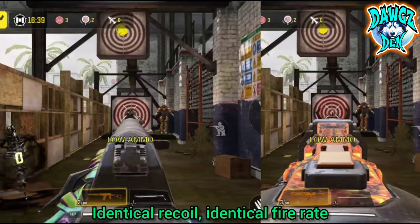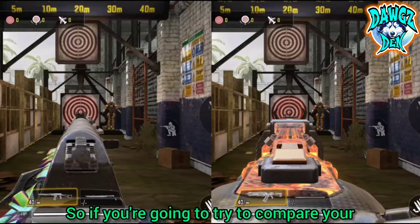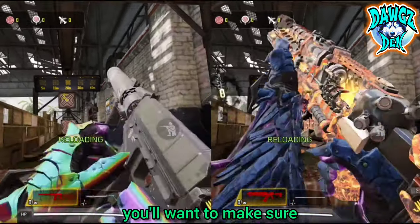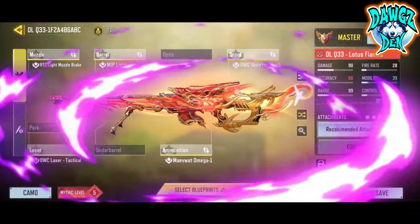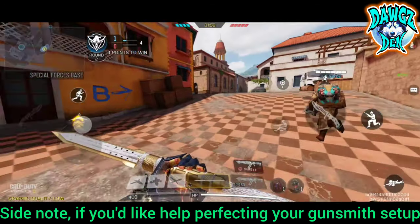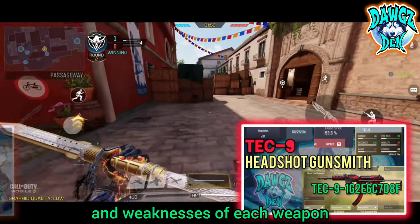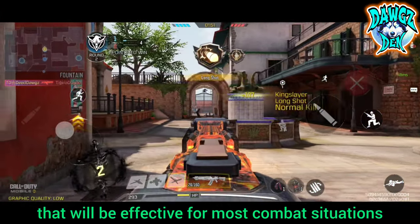Identical recoil, identical fire rate, identical bullet spread. So if you're going to try to compare your weapon to somebody else's mythic, you'll want to make sure that you're using the exact same attachments and parts before you start trying to do a comparison. And a side note, if you'd like help perfecting your gunsmith setup, check out our gunsmith series where we take a closer look at the strengths and weaknesses of each weapon and provide a versatile loadout that will be effective for most combat situations.